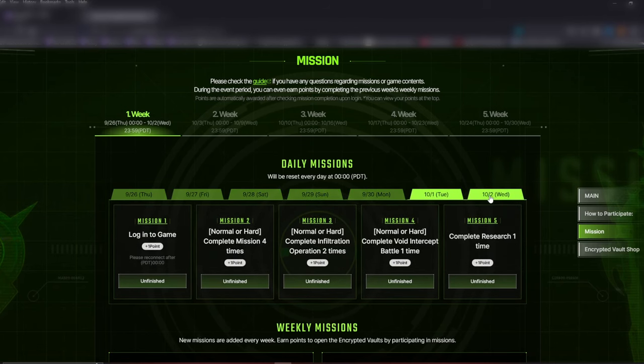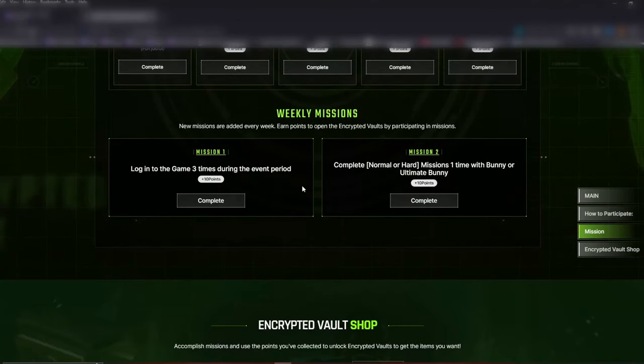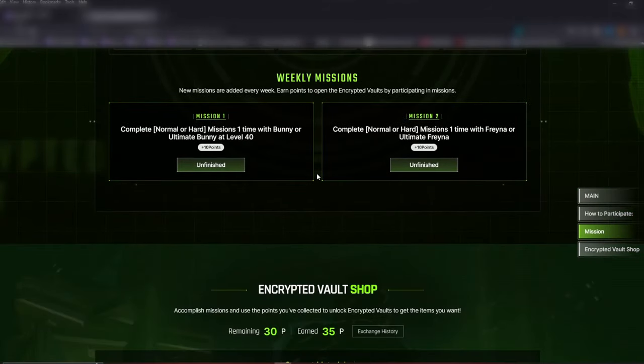Under the missions you can see they have each week, and those missions don't change — they also have Week 2, Week 3, Week 4, and Week 5. I've completed both missions for this week: log into the game three times during the event period, and complete a normal or hard mission one time with Bunny or Ultimate Bunny. However, if we go to Week 2 you'll see the missions do change — complete a normal or hard mission with Bunny or Ultimate Bunny at level 40, and complete a normal or hard mission one time with Frayna or Ultimate Frayna.